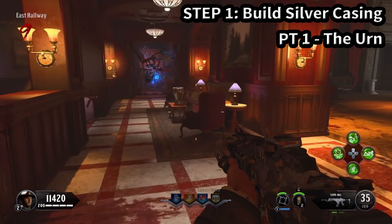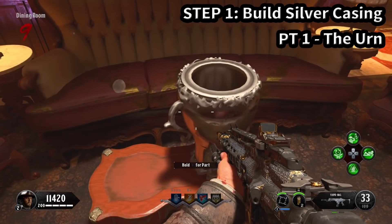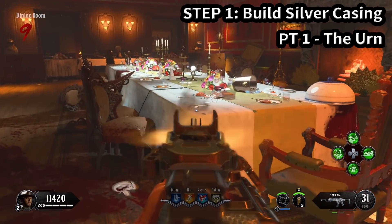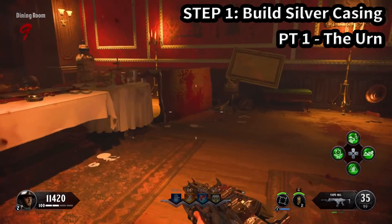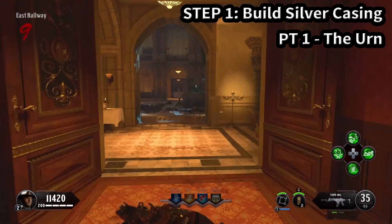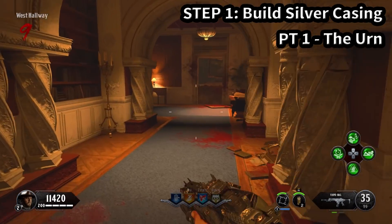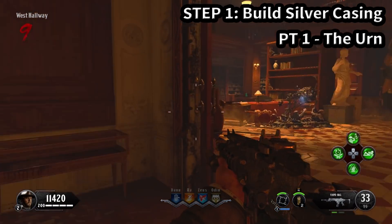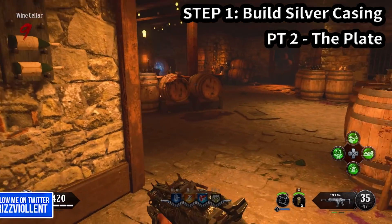The first three parts I'm going to show you are for building the silver casing. Right here in the dining room are your first two spots — two locations: one on the bench and one on the edge of the table. For the third part, we need to head across the mansion to the west hallway, right next to a nightstand by a bench — that'll be our third location. It's in the shape of an urn, so I'll just call it that.